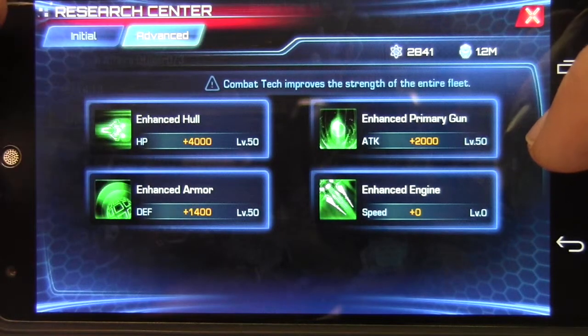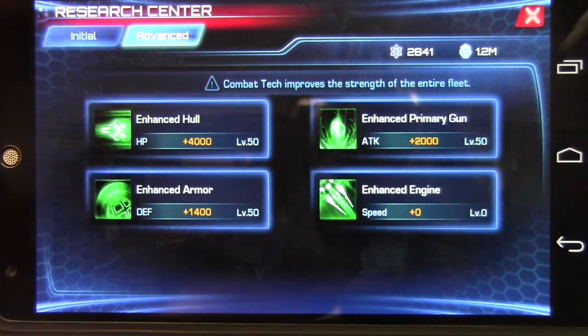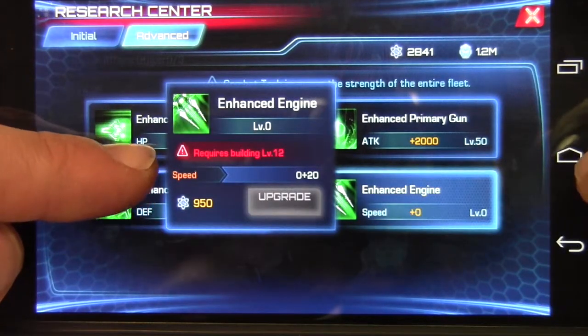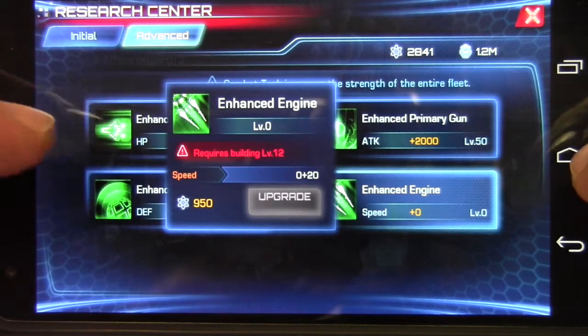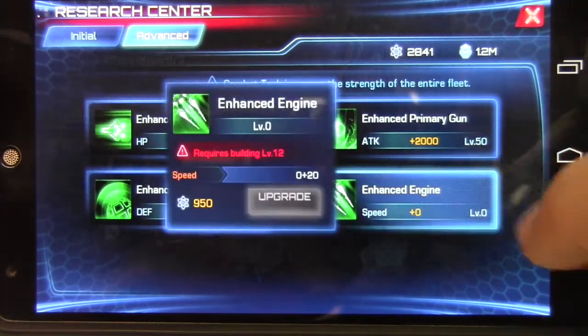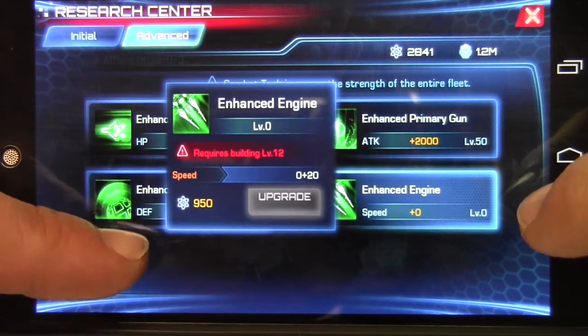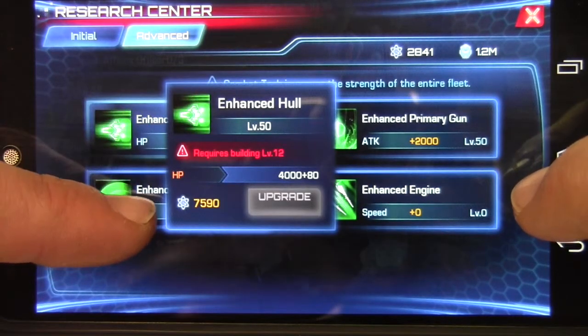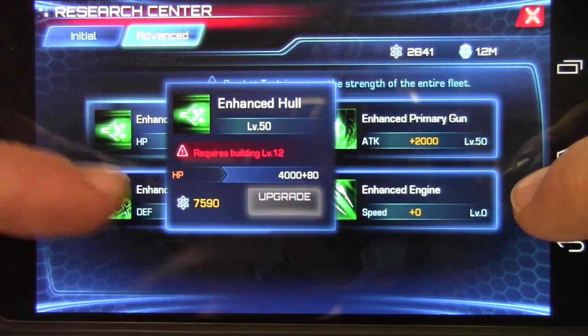You will max out based on the level of your Research Center. Right now I have everything maxed out at 50 that I can use. For example, speed here — I have to actually upgrade my building to unlock the speed upgrade. As you upgrade, the cost will increase. You can see the first upgrade costs 950, but here at level 50, it's going to cost me 590.